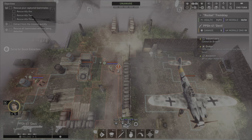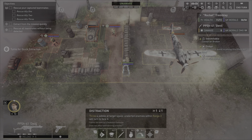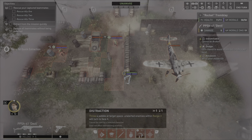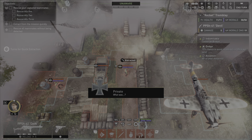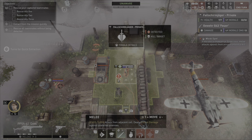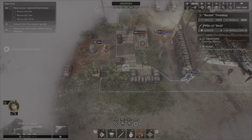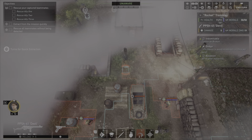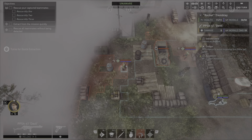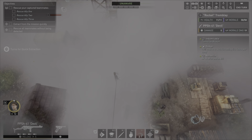Oh, I do have a distraction ability. I need to remember these buttons. He's going to be detected no matter what - well, not no matter what, but I can't see what this guy is going to do when he turns. He can't be stealth killed. We've got guys here, here, and here.